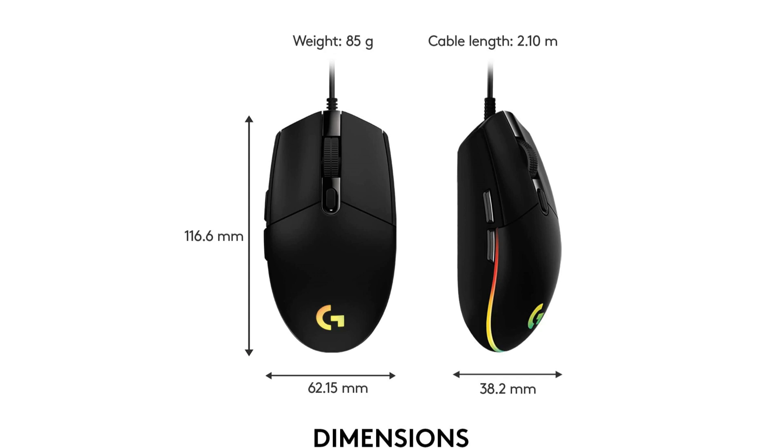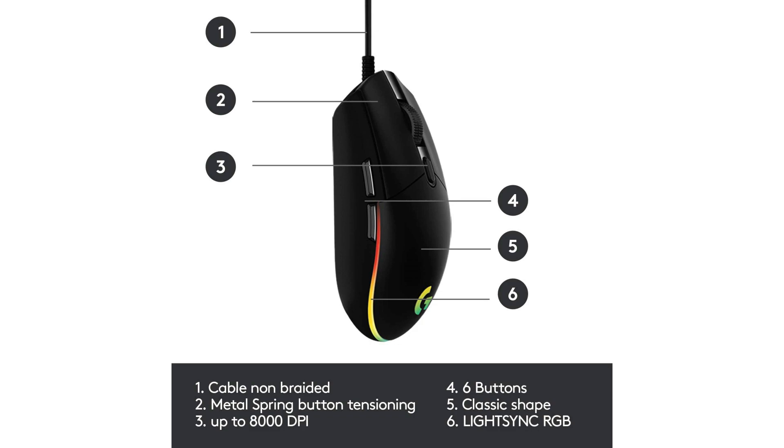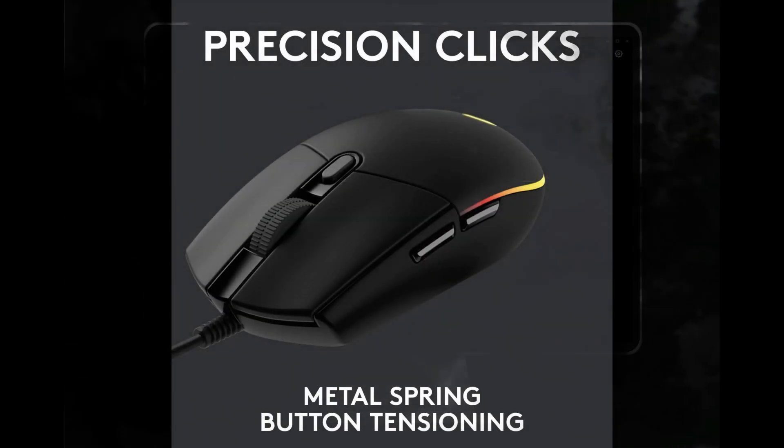Its primary buttons are mechanical and have a good feel thanks to the strong metal springs that are used to tighten them. A fantastic accuracy feel is delivered by crisp clicks and precise feedback, maximizing your gaming enjoyment. It has a classic six-button layout, a comfortable, time-tested, and well-liked design, and a traditional gaming shape.